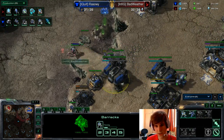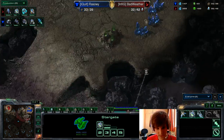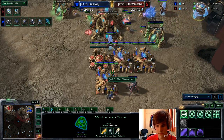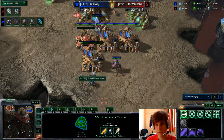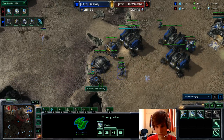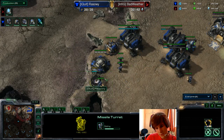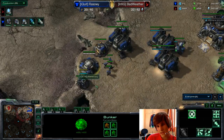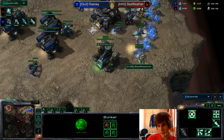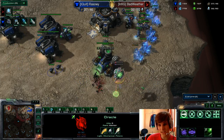RazorWee has another orbital, a reactor on his barracks, and he's going for another rack. He's doing this pretty well. Gateway research is almost finished — it'll align nicely with the oracle popping out. Bad Weather will throw down another pylon forward; this is it. RazorWee just threw down a missile turret right next to the bunker — you can't do anything against this anymore. He picks off maybe one worker, then kills a few marines. Oh — that was close!